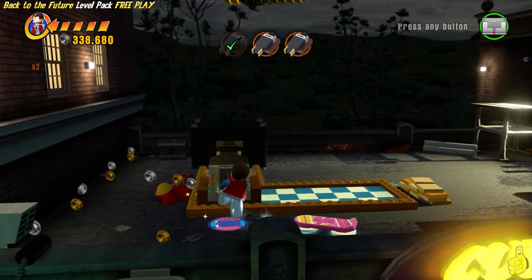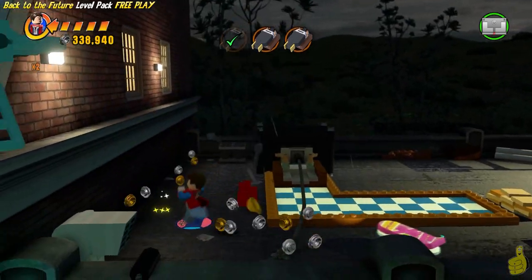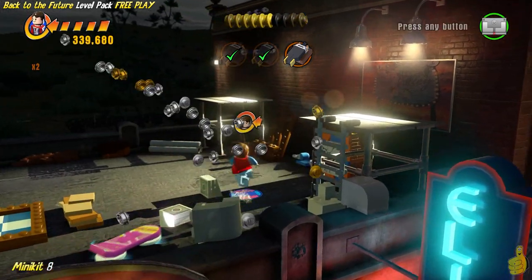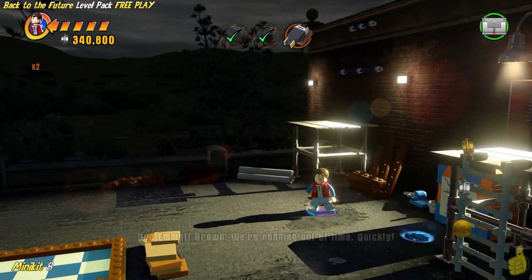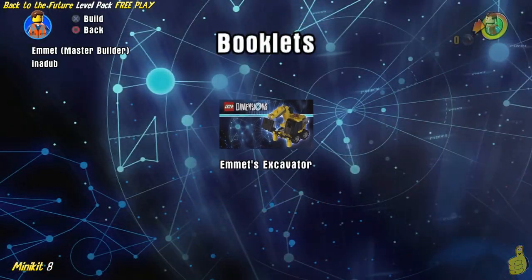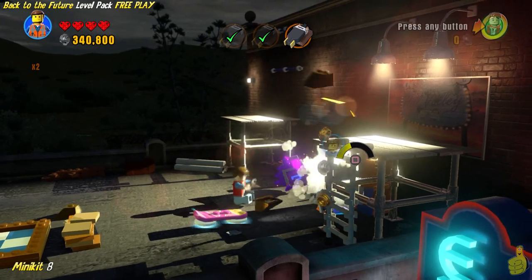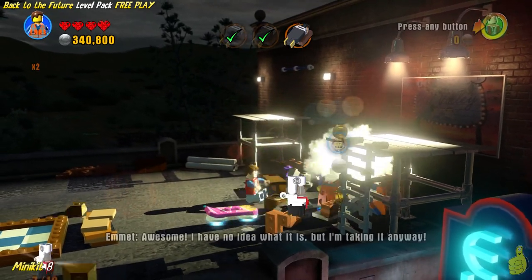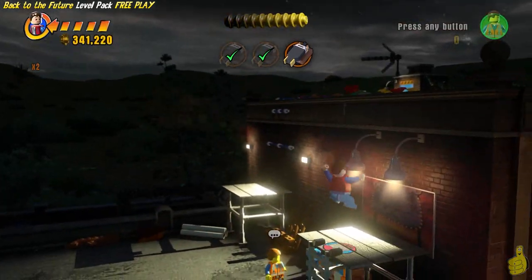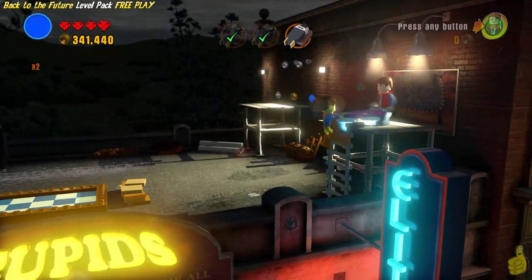I found that doing the old butt slam on it actually helped for some reason. We got the second plug in place. Before advancing and moving up the ladder and using the hoverboard to get across the gap, we're going to call in Emmett. We're going to use this jackhammer to go ahead and bust through — booyakashow! Eight minikits now in the bag. And although we do finish the level up, that's actually going to wrap it up for collectibles.